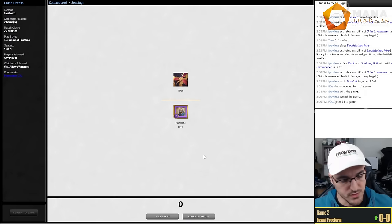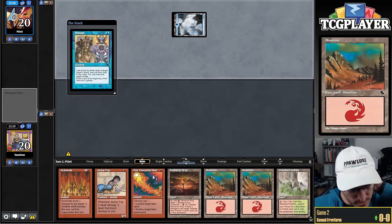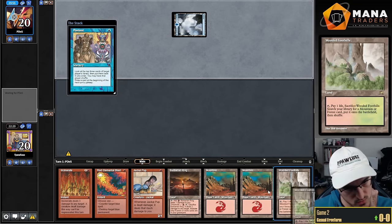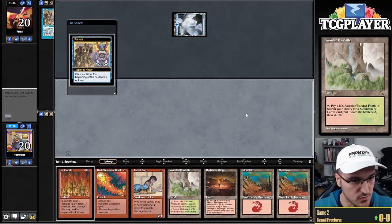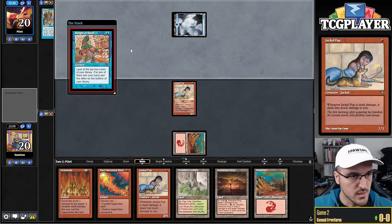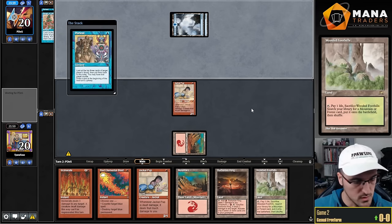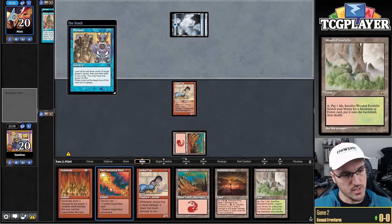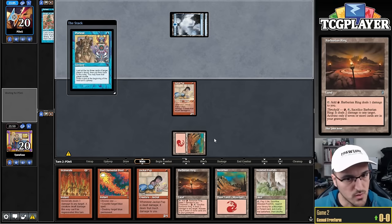Don't love Ball Lightning on the draw but it is what it is. I'll keep this. The question is whether to play Jackal Pup on turn one — if he has a turn two combo that's just how it goes, but I'll get Dazed anyway and I need to put on pressure. Can't afford to just hope it works out. This hand is pretty good at just not dying, but it's not very good at killing my opponent, which is a little awkward.